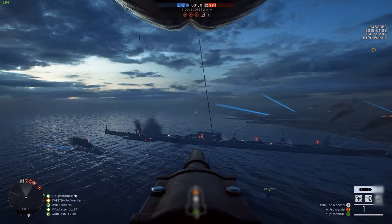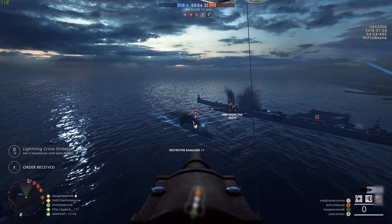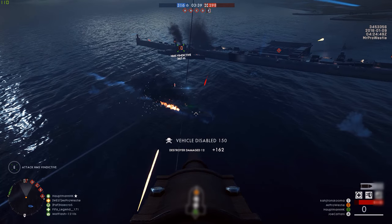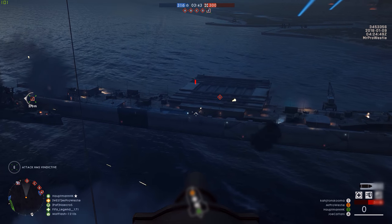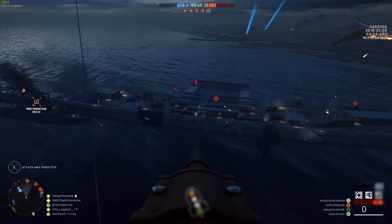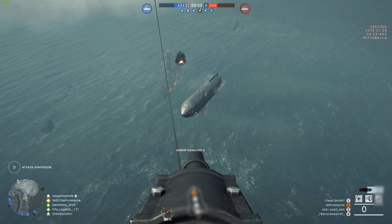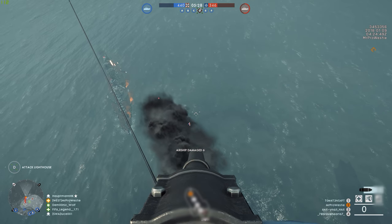The new airship fills a gap in the vehicle lineup of Battlefield 1 that's been there since launch. This thing is like a World War 1 helicopter. It's smaller and much faster than the Behemoth airship, and it has four seats — one driver and three gunners. One of the guns is a front-facing main cannon that fires huge shells, and is by far the best seat in the entire airship.